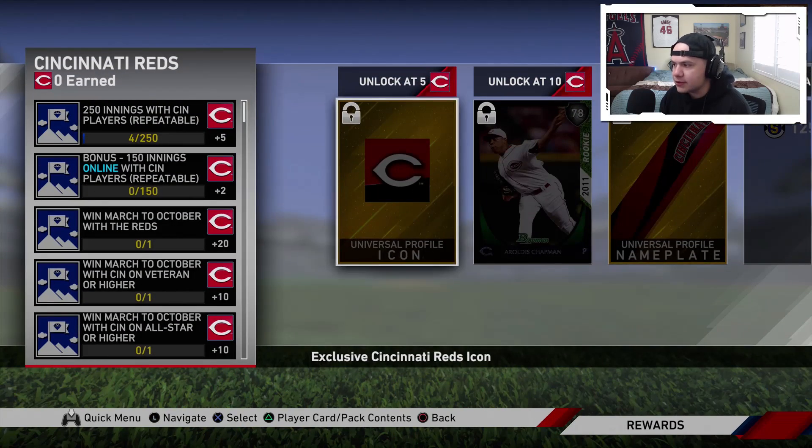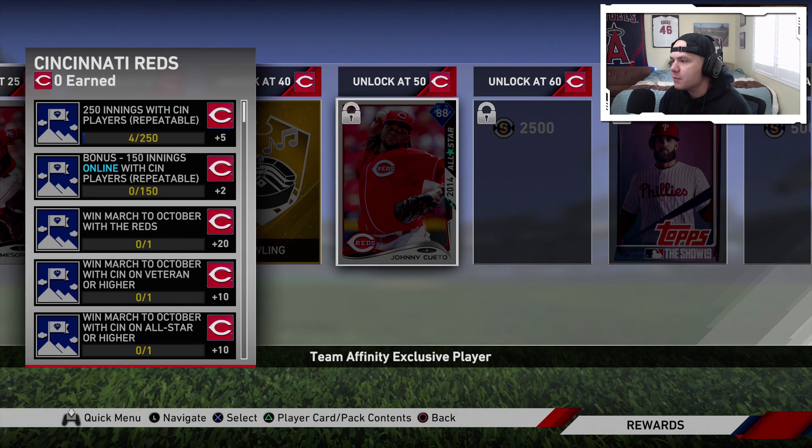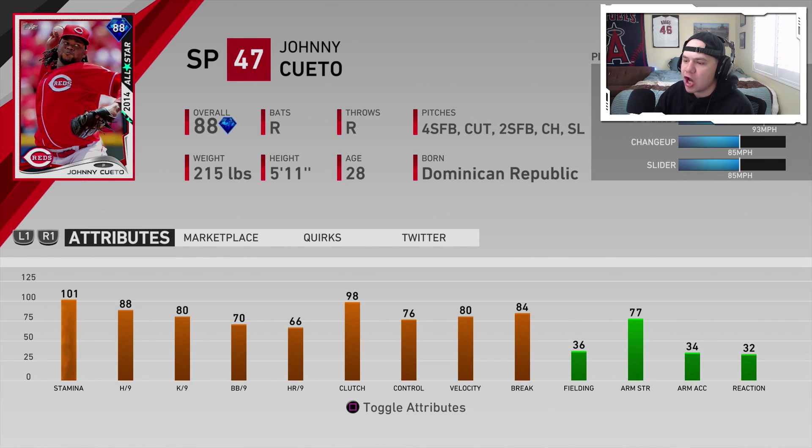The Cincinnati Reds' diamond reward is going to be an 88 overall Johnny Cueto. 101 stamina, 88–80 hits and Ks per nine, 98 clutch, 80 velocity with 84 break, five pitches to choose from. Pretty well-rounded card similar to that Dallas Keuchel — I think you'll have a good amount of success with Johnny Cueto.